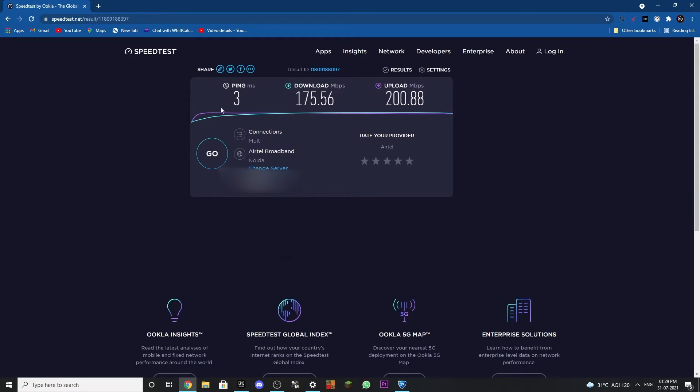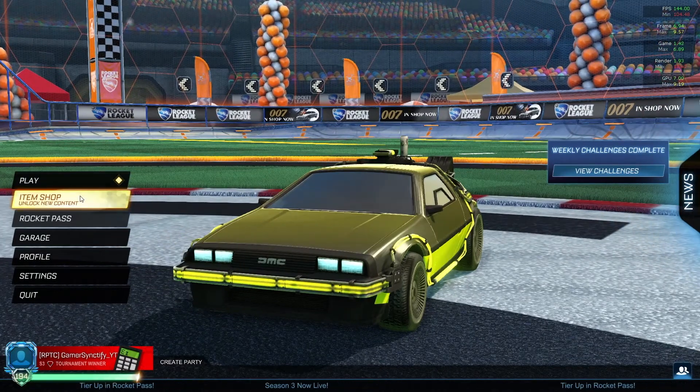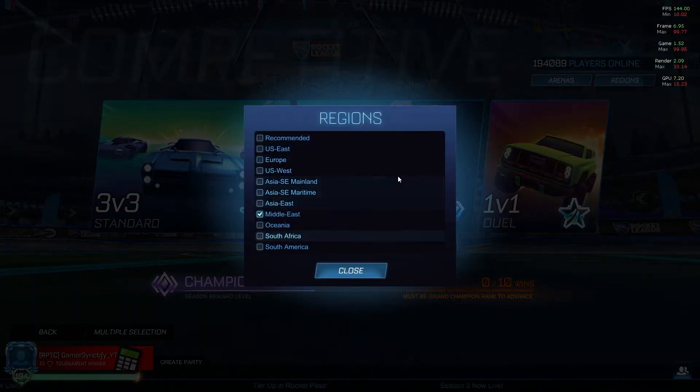Once your internet is fine and you are still lagging, the best method to fix it is to change your server region. To change your server region, you just have to go on to Play, go on to Competitive, and then go on to Regions. Here you can see all regions available right over here.